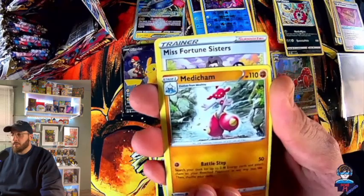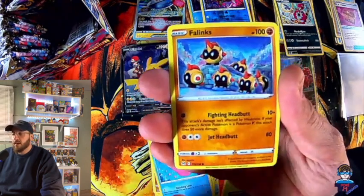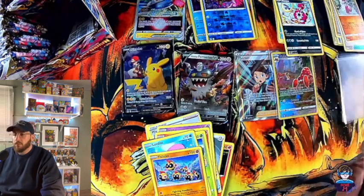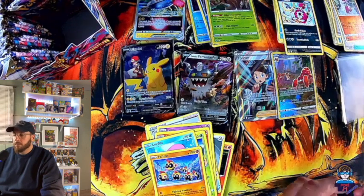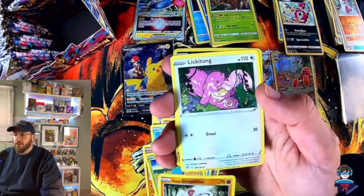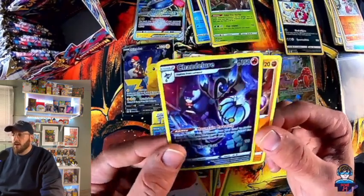Medicham, Misfortune Sisters, Jynx, Litwick, Oddish, Lovedisk, Phalanx, Medicham, Trevenant — Vivipart full holo and reverse, we had both! Loose Bloom, Fantina, Gastrodon, Poliwag, Oddish, Growlithe — oh, Chandelure character full rare, 93 cents, but I'll take it!